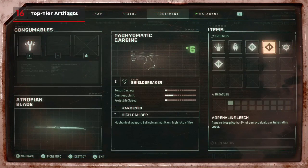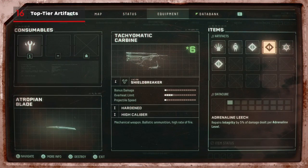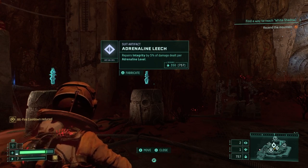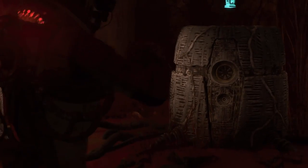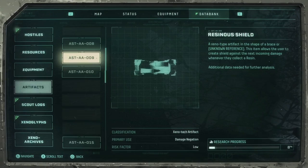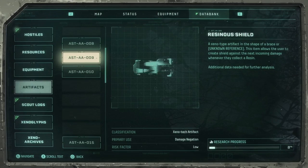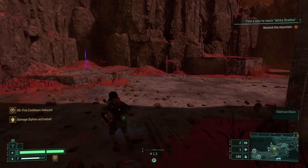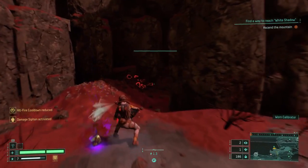Anything that synergizes with your adrenaline meter is a top tier artifact. Specifically, Adrenaline Leech — the artifact that gives you damage siphoning based on your adrenaline level — is a must-buy if you see it at a fabricator. Resinous Shield is another power-up that will be a lifesaver, as it keeps your adrenaline up, prevents a ton of damage as long as you can keep finding resins, and allows you to pick up spoiled resins risk-free.